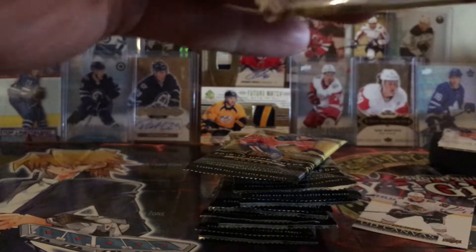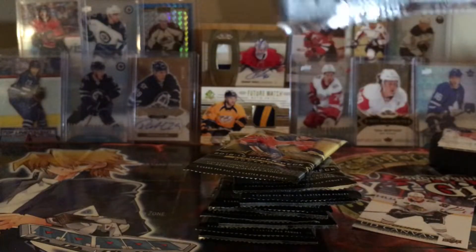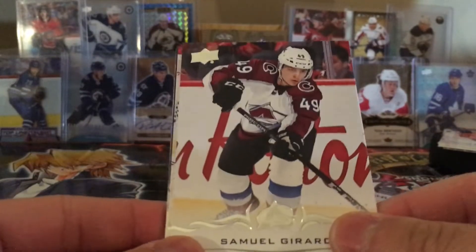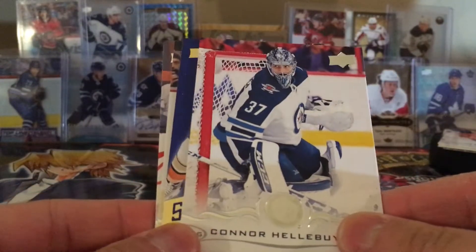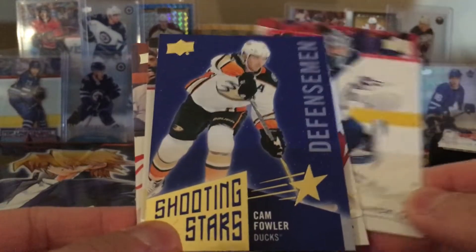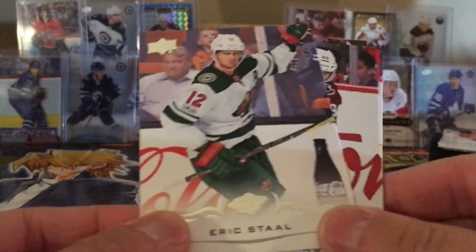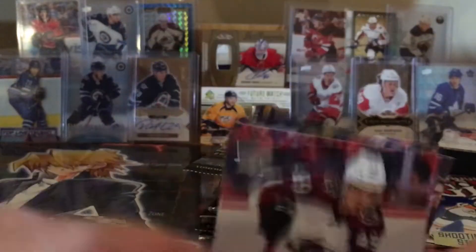I don't think the canvas one counts toward the ratio, so hopefully we still get two more. Pack number two — Samuel Gerard, Hellebuck, we got our Shooting Stars, Cam Fowler — he's out right now with like a broken jaw or something — Kane and Eric Staal.